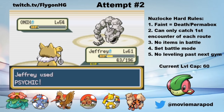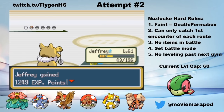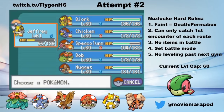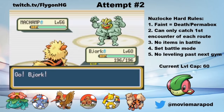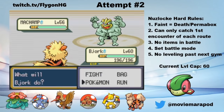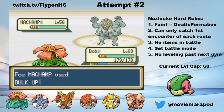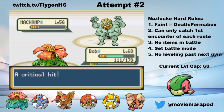Even after Leftovers recovery, I'm way too low to stay in here. Hypno is pretty important for Agatha, so I can't risk him going down to a crit. I decide to switch in Bjork for an attack drop. Machamp misses a Cross Chop and then uses Scary Face as I switch into Bob. Machamp then uses Bulk Up, which could be pretty scary, but I hit a Leech Seed and put him to sleep after some negligible damage from a Cross Chop. From here, Bob takes him out with a few Razor Leafs. See ya Bruno.